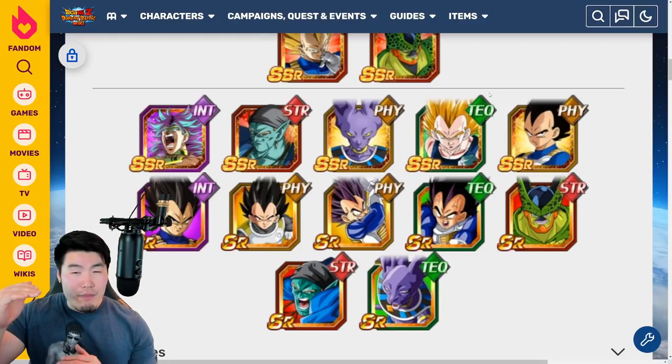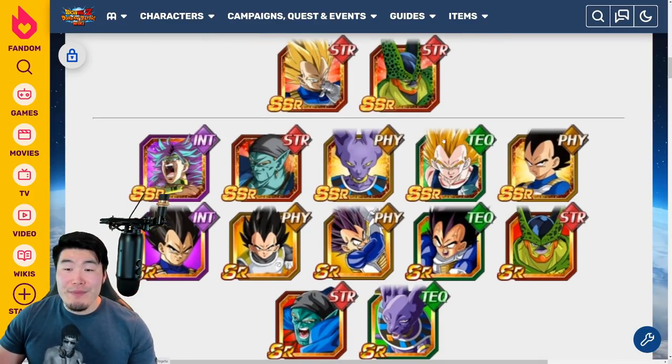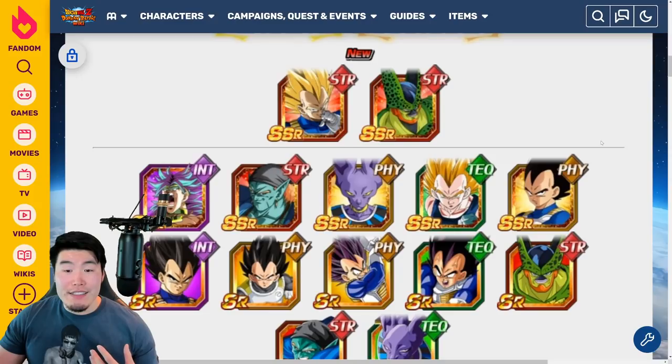Then we have the Fizz Beerus and the Tech Vegeta, which are maybe now a tier below but still very useful. And the Fizz Vegeta is probably the most outdated unit on this banner. His leader skill is still really useful — he's a 150% pure Saiyans lead — so if you don't manage to pull Vegeta but you get this Vegeta, he's still going to be a good leader. But his damage and defense performance is a little outdated. He's probably going to be the one that gets an Extreme Awakening before any of the other guys, so there's that to look forward to. Overall, this banner is a 7, 7.5 out of 10. Nothing crazy, but not bad at all.